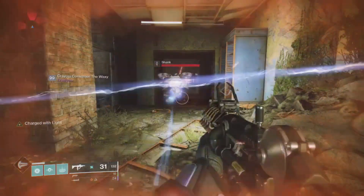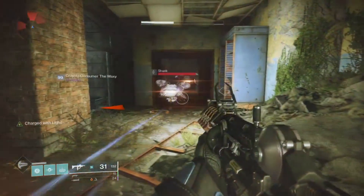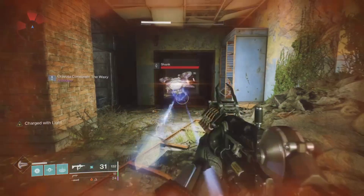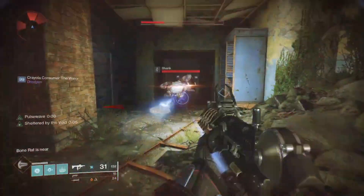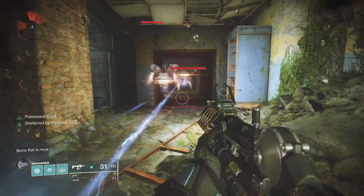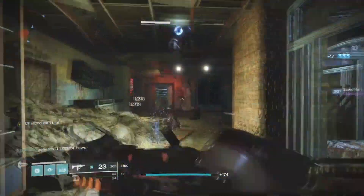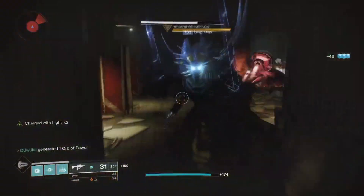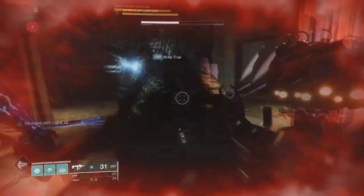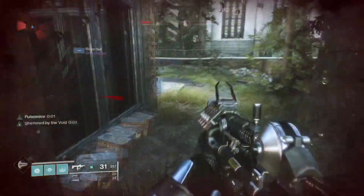Here's a quick rundown of Protective Light in action. As you can see, I'm charged with light after picking up an orb. Once I take enough damage to have my shields break and my health turns red, I get a 6-second Sheltered by the Void buff, which is the 50% damage reduction buff. If I were instead to have two stacks of charged with light, I would get a 10-second Sheltered by the Void buff, which can go even higher when running mods that allow you to have more than two stacks of charged with light.